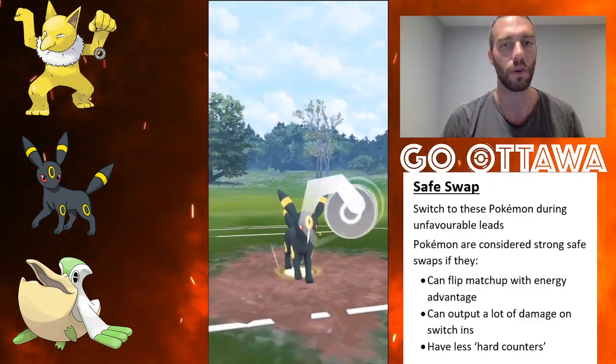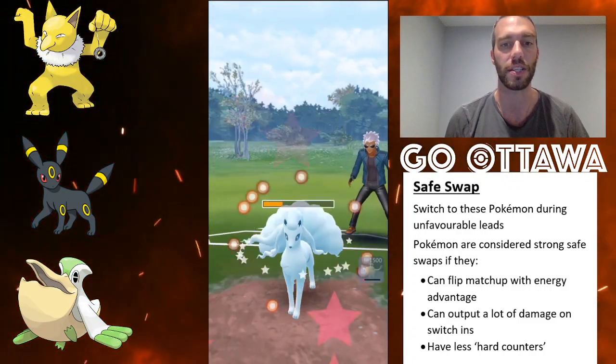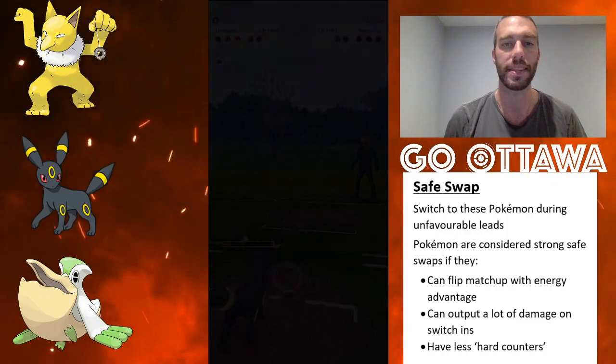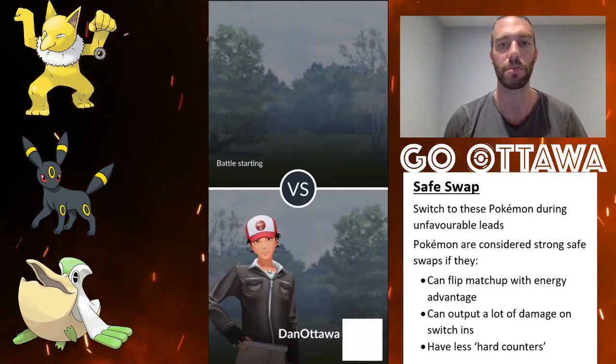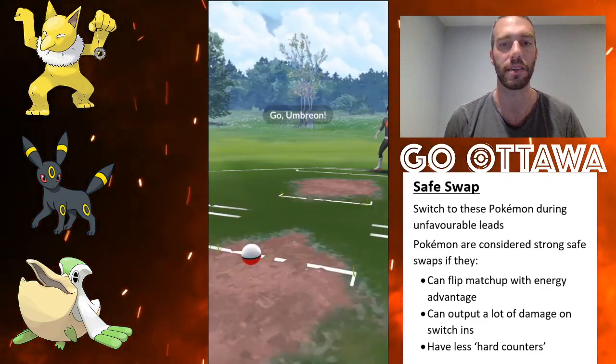Even though my Umbreon is still only at half health, the Charms aren't going to take me out because Umbreon is very tanky, so I can now get to a Last Resort to take out that Ninetales. So that's two matchups where I had a tough lead and a tough switch-in, and with this team — because you have so many options to get ahead on energy — you can come in and do that.